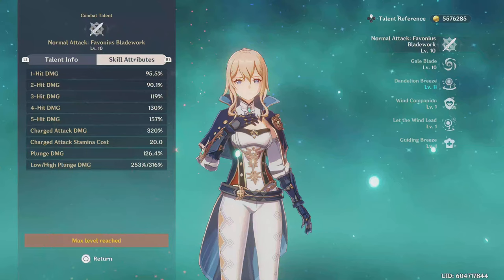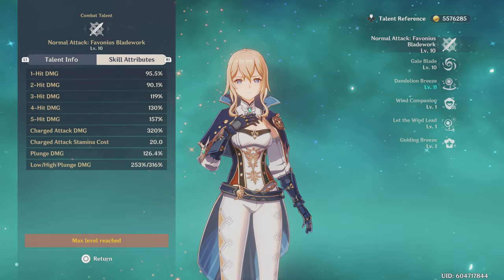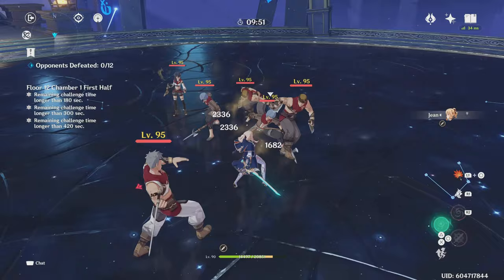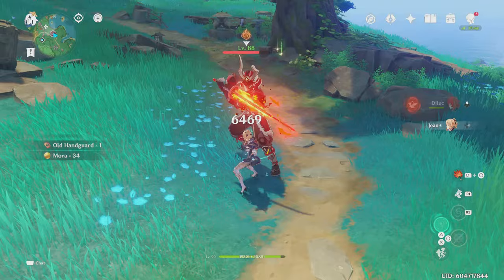Alongside her normals, Jean has a very strong charge attack with a massive 320% scaling at crown level, while only requiring 20 stamina. So if you're playing DPS Jean, you should use her charge attacks very often. To maximize her damage, I'd recommend a charge attack every 1-3 normal attacks. When a charge attack is performed, enemies will be lifted in the air, which can be a good or bad thing. If you're fighting multiple enemies and they're constantly hitting you and interrupting your attacks, sending enemies in the air is useful for having some breathing room in a fight.